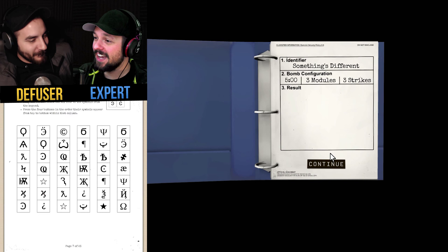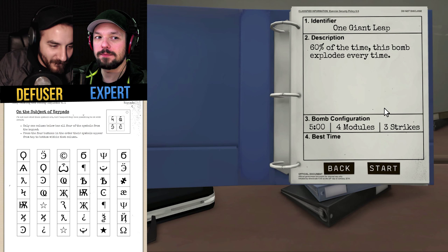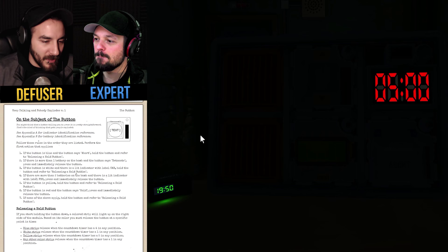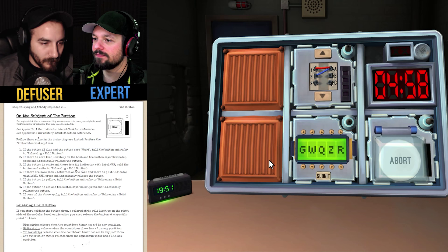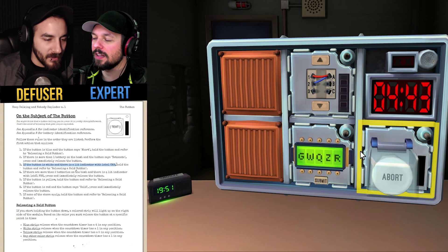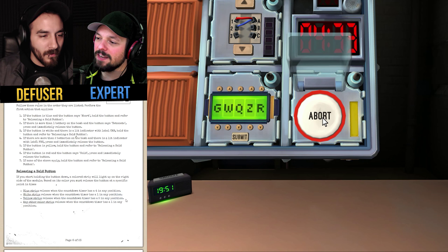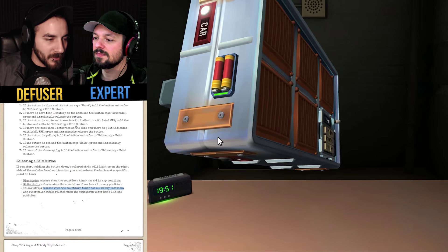Defused! I'm not as stupid as I thought I would be. Making progress here. Alright, one giant leap — 60% of the time this bomb explodes every time. Four modules, three strikes, five minutes. Let's do it. We got a big abort button — find the abort. If the button is blue and says abort... it's not blue, it's white. If the button is white and there's a lit indicator with a label 'CAR'... is there? Yes there is! Hold the button and refer to the releasing section. The color is yellow — release when the countdown timer has a five in any position. Nine, eight, seven, six, five — got it! We got that one.